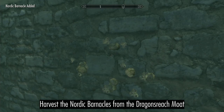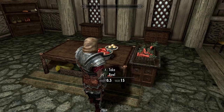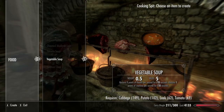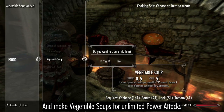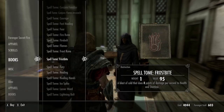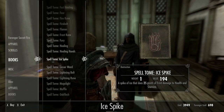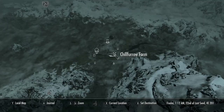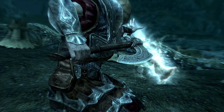Harvest the barnacles in Dragonsreach moat. Herald Skyrim's doom to the Jarl, then clean out his kitchen and cook up a storm. Then purchase Frostbite, Ice Spike, Soul Trap, and Turn Lesser Undead. Come back to Chillfurrow Farm and kill one of Nazeem's chickens.